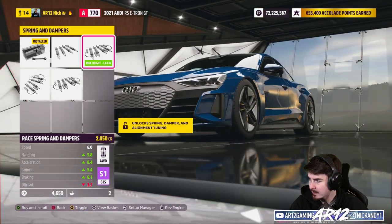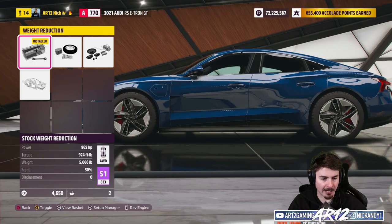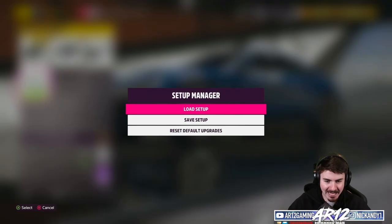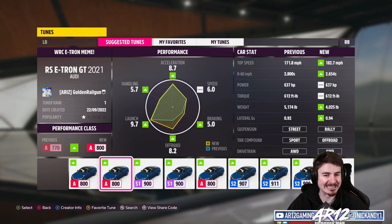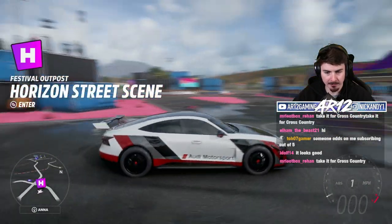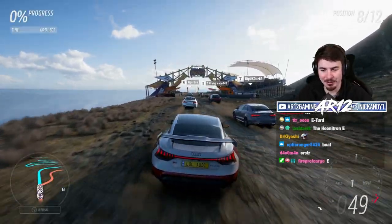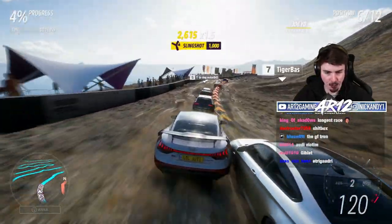We've got engine spacers to make the wheels look cooler, race suspension — which looks way better — and drift suspension. We are definitely going to be building a Hoonitron. The most important thing is weight reduction: we're at 5,000 pounds with over a thousand pounds of weight reduction available. I'm going to skip the upgrades for now and just try Golden's WRC e-tron meme tune — it's on rally suspension with off-road tires and all-wheel drive. Chat, we might have a big problem: it doesn't say quattro anywhere on my car.